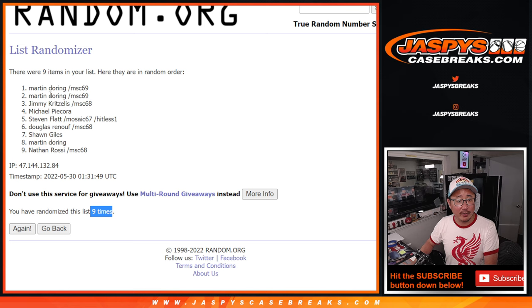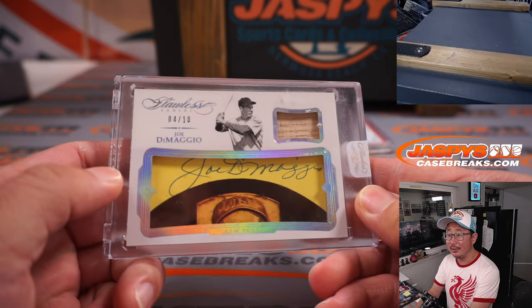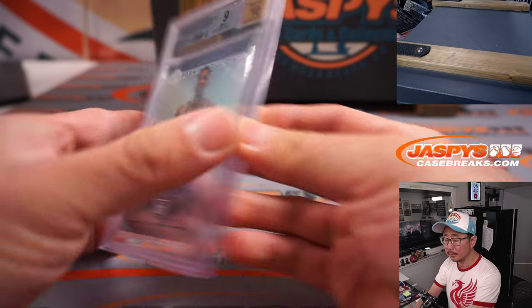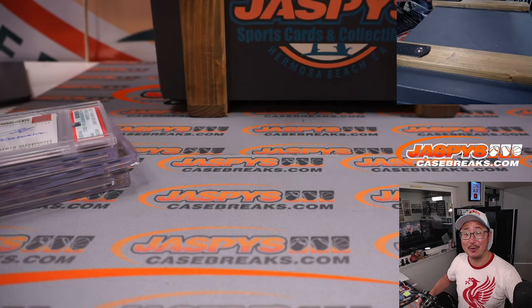There you go — after nine times, you won that spot in that filler pack, Mosaic number 69. You went hit list here, but you've got another chance in the next break. JaspisCaseBreaks.com — thanks for watching, everybody. A lot of quality popping out of here. Thanks for watching, thanks for breaking with us. I'm Joe — I'll see you next time. Bye-bye.